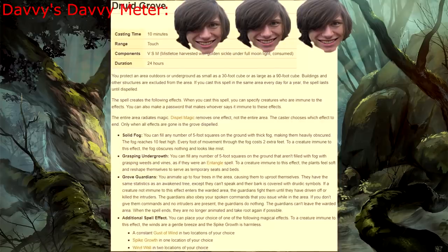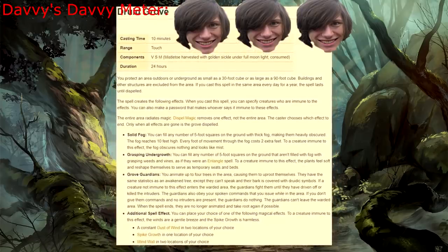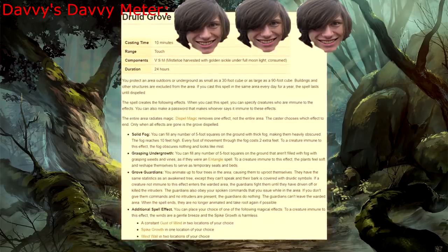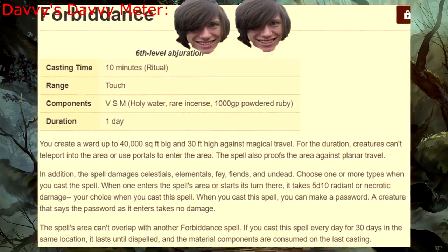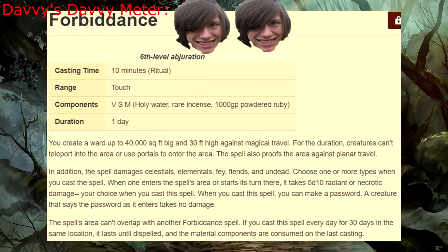Sixth level! Druid Grove — given that this spell clearly exists as just a role-playing convenience and doesn't really have any practical use in-game, I'm rating it as such, and want to mention that this spell alone makes me want to play a druid. Forbiddance — once again, this spell requires some extreme components for some very situational uses. It gets a two because these situations are a little more manageable.